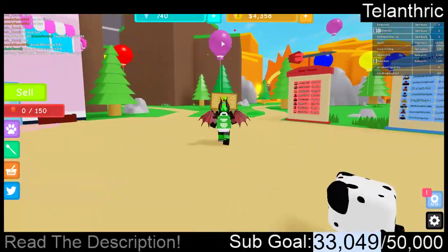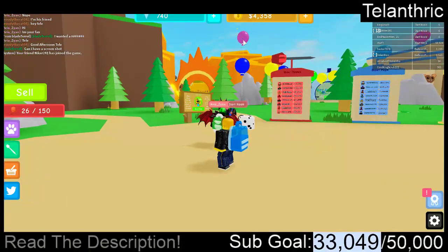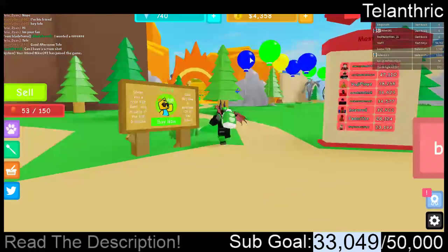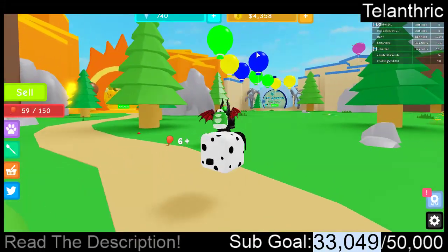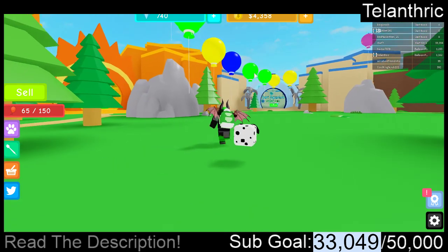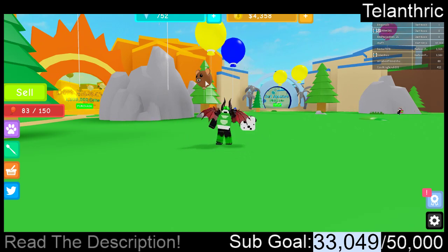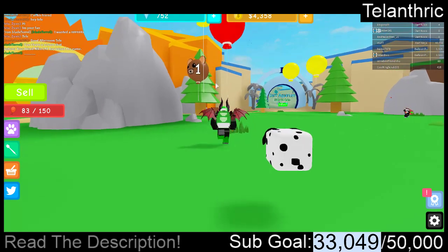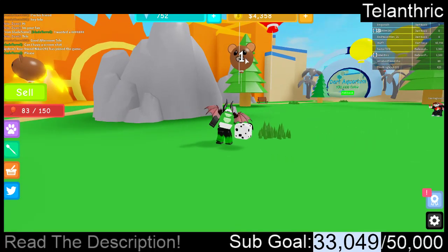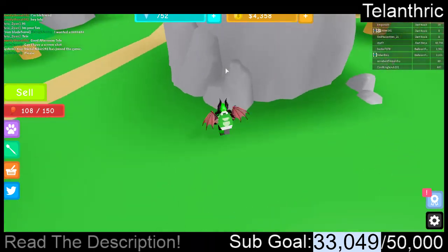What I need to fix in this game is sometimes when you throw it, it does literally nothing. Sometimes whenever you throw something, it just goes through the balloon and does literally nothing at all. You see right there, I hit that one in the corner and it did nothing. I hit that one and it only did one damage to it, even though I have an 11 dart. They need to fix some stuff.